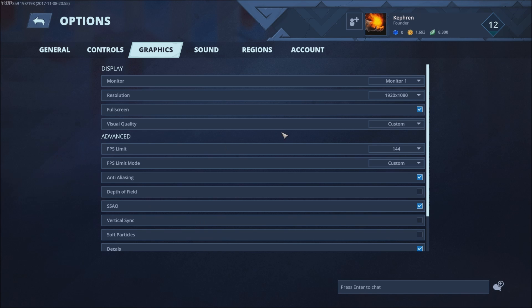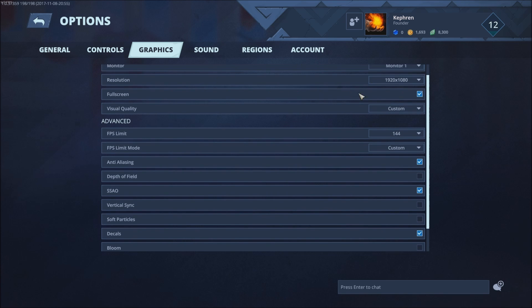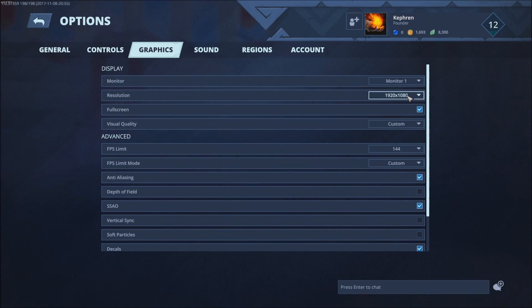In the game, let's start with resolution. If you lower it you will gain more FPS, but the majority of players want to play at 1080p so don't touch it. I saw an increase when you play fullscreen in this game — around 4 to 5 FPS. On a low-end computer you might only gain 1 to 2 FPS.